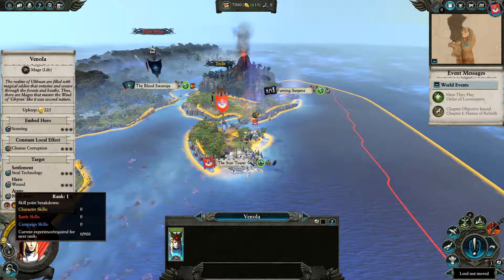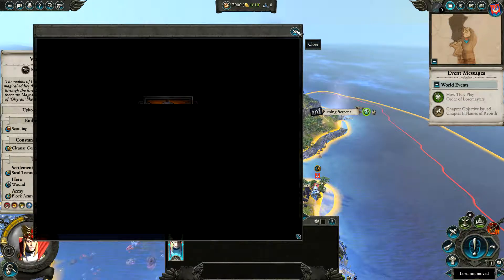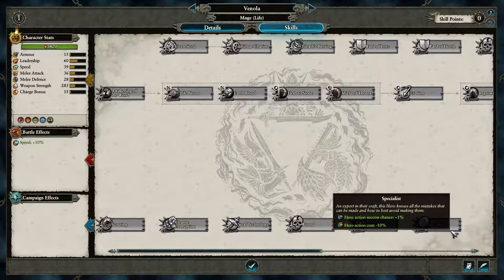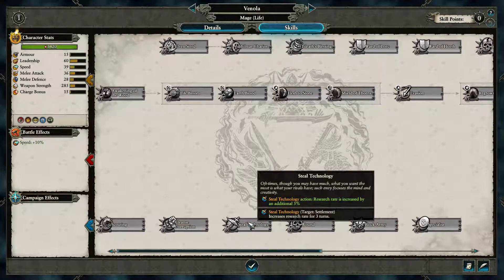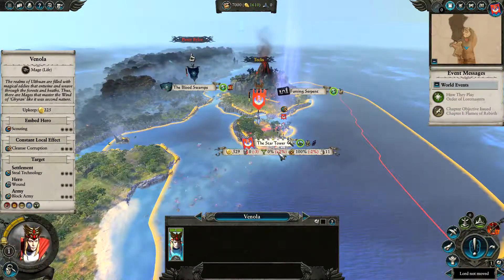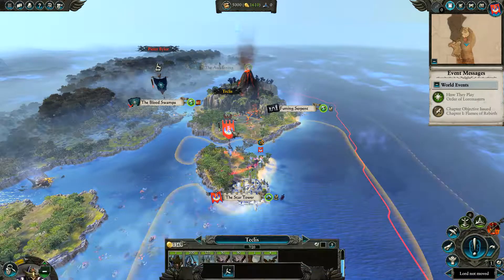Let's see what this particular hero of ours can do - it is a Mage. Skills: scouting, cleanse corruption, steal technology, wound, block army, and specialist down there, plus combat skills. Steal Technology seemed really useful but it doesn't actually steal technology - it just increases the research rate by three percent, which is not that much. We're going to be focusing on Cleanse Corruption because that tends to be most troublesome. We're actually gaining Skaven corruption here, probably due to the settlement.